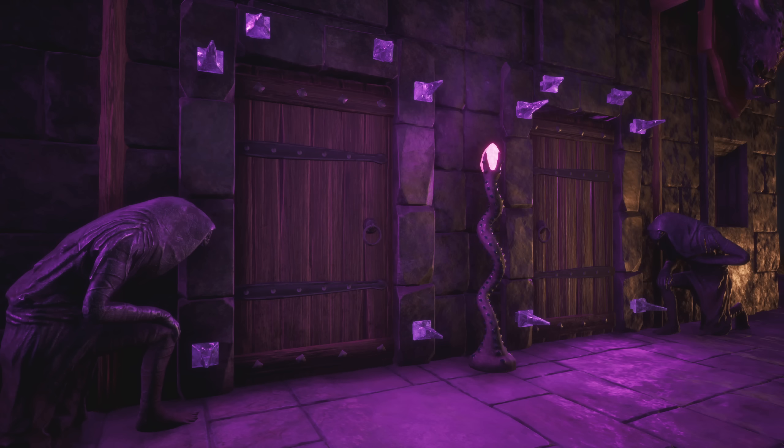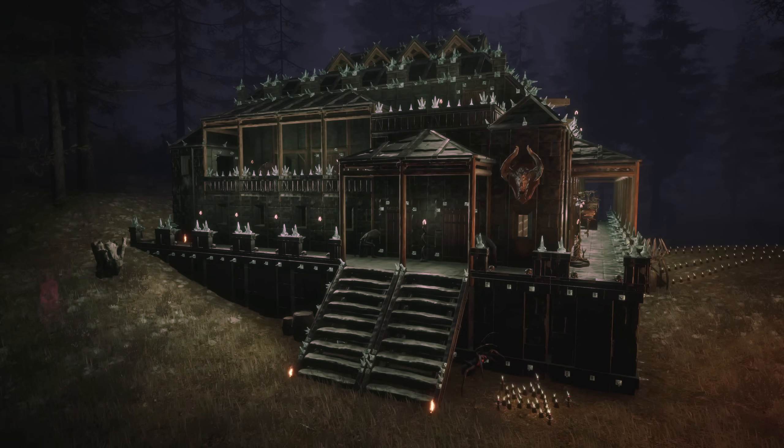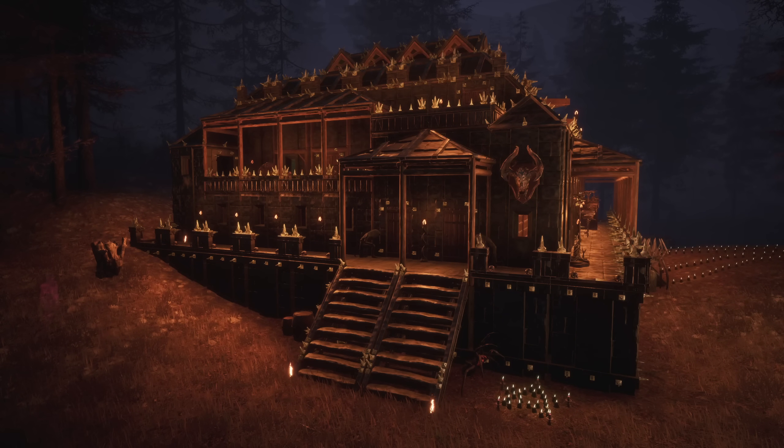The right lighting can also add to the theme of your base. One way to achieve the desired effect is by using radium torches, which can be unlocked at level 52. These standing or wall torches let you add dye for different color effects — be it orange, green, or purple — these lights are perfect for giving your base the vibe you desire.